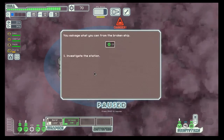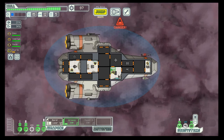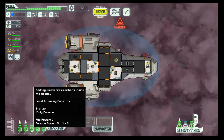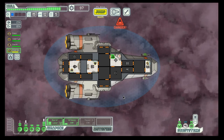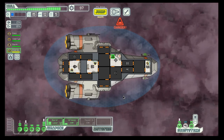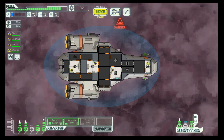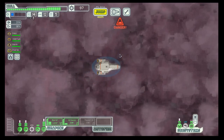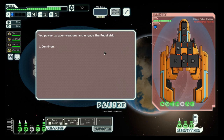And it's gone. The drop is a repair burst — in this situation not that useful. I've never really found a use for that one; it probably depends on your weapon configuration. While we now have enough scrap for our second shield, let's go a bit further. Maybe we come across a store, otherwise we'll buy that shield at the end of the sector.